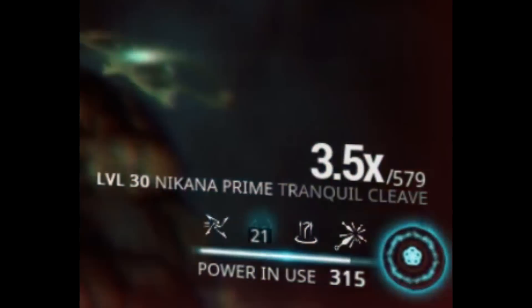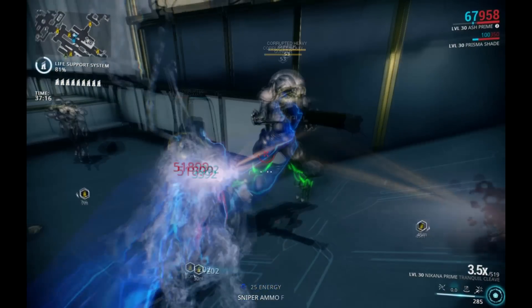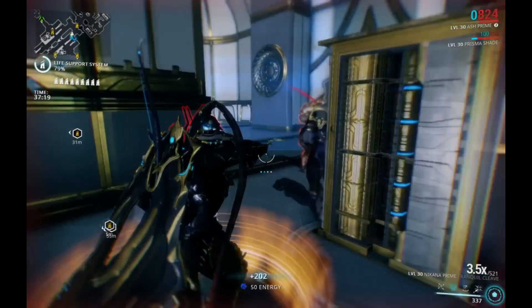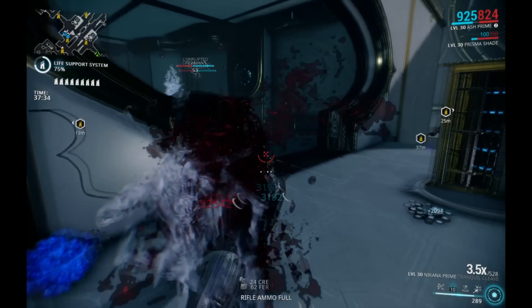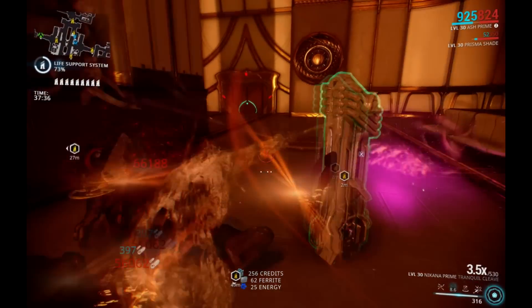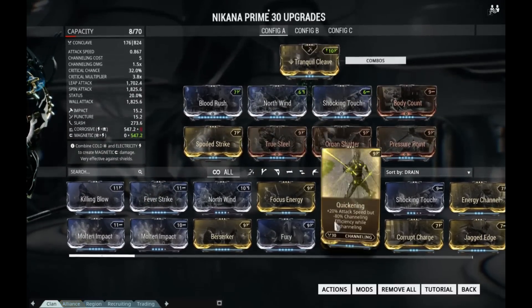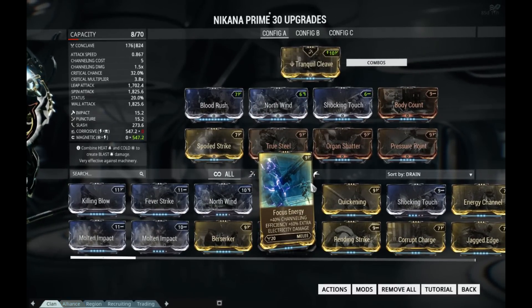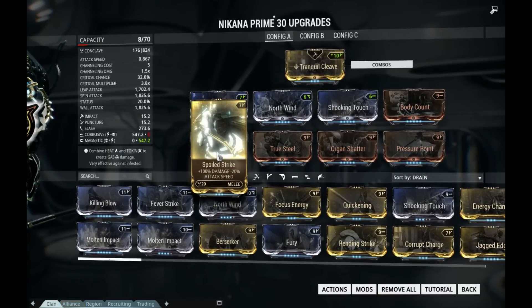So you're basically stacking that up until your crit chance reaches more than 100%. You'll start by doing nothing but yellow crits, then you start going up doing red crits. Zero to one forma is needed here because the Nikana Prime already comes with a V and a D polarity. As long as you're using one elemental damage combo that involves cold, you don't need that extra dash polarity. However, if you want to use another combo, you're going to have to put that extra dash polarity there, and then put your low capacity mod like Spoiled Strike or Organ Shatter on the D polarity.